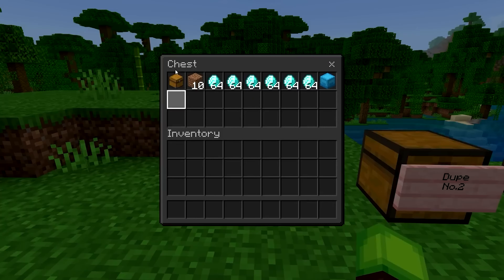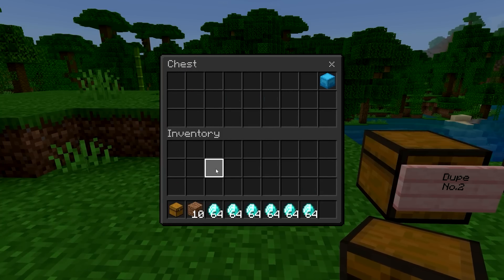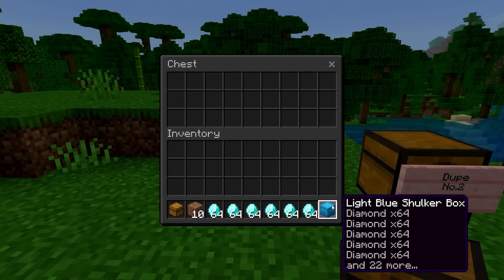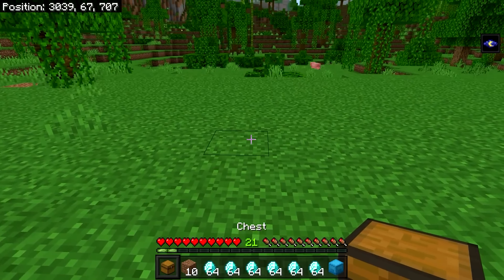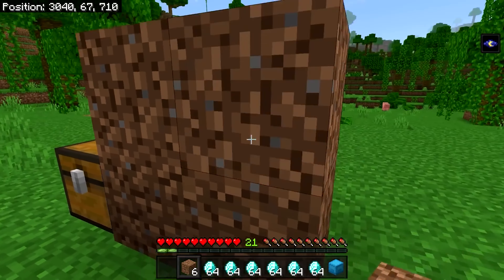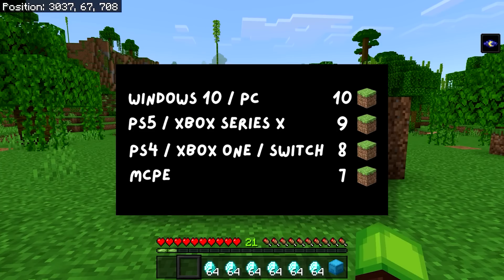Up first, we have duplication glitch number one. For this one, all you'll need is a chest and up to 10 blocks of dirt, and obviously the items that you want to duplicate. You can duplicate every single item in the game, and you can also duplicate entire shulker boxes at a time. The amount of dirt you'll need to place down next to your chest depends on which platform you're playing on, so just follow the graphic on screen and use the recommended amount of dirt for your game.